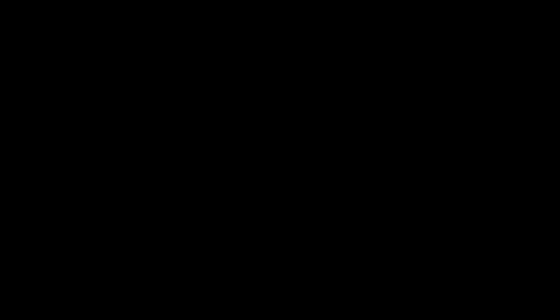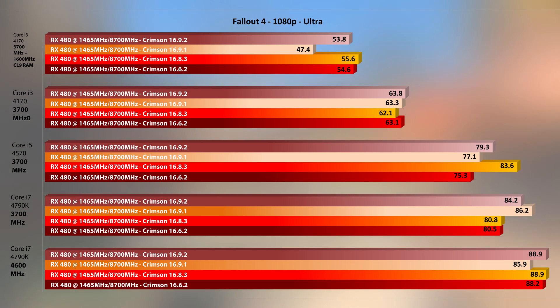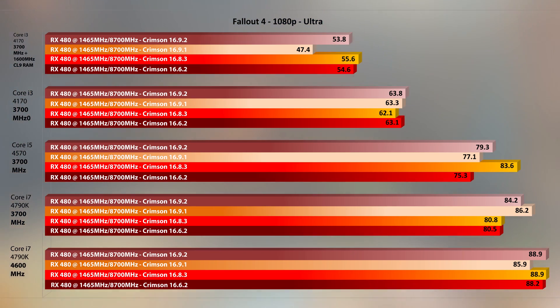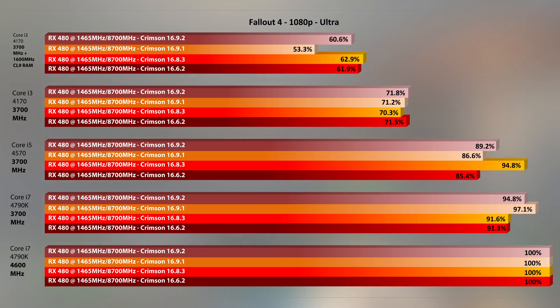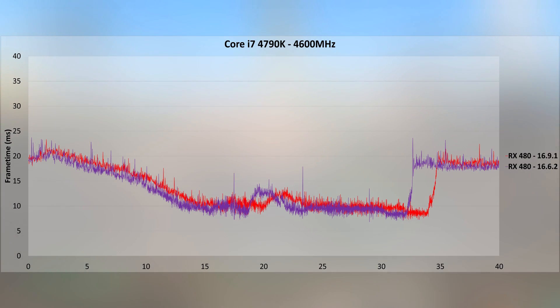Fallout 4, which is extremely inconsistent, shows consistency in its inconsistency upon retesting — if that makes any sense. There is no clear winner here, with drivers performing great in one situation only to perform badly on another configuration. With PPR we cannot get a clear picture either. For lower-performing CPUs I'd stick to the latest driver 16.9.2 as it runs okay; 16.9.1 is always struggling on the slow RAM config. Frame times on the i7 are identical on both drivers; on the i5 there's slightly more variance.